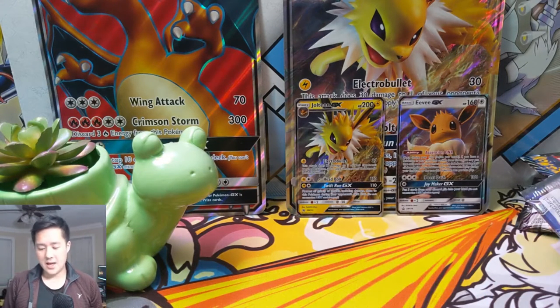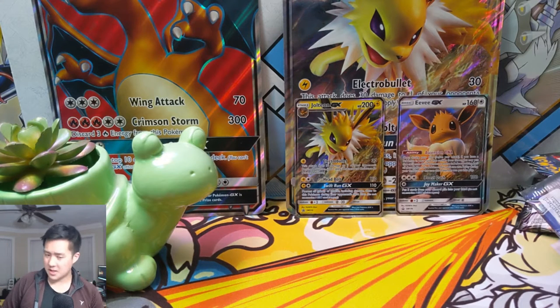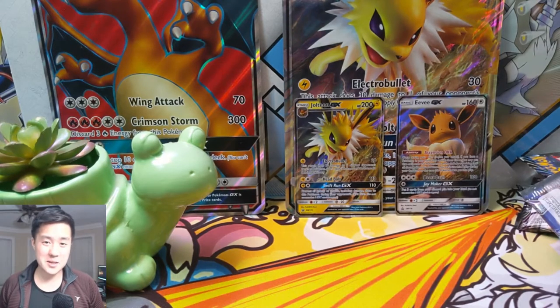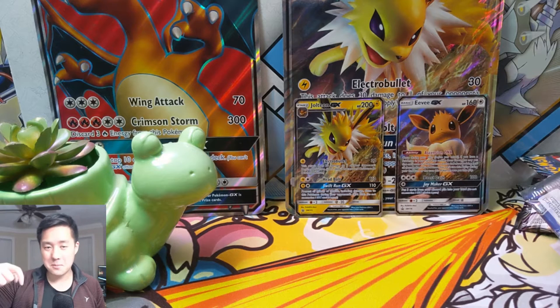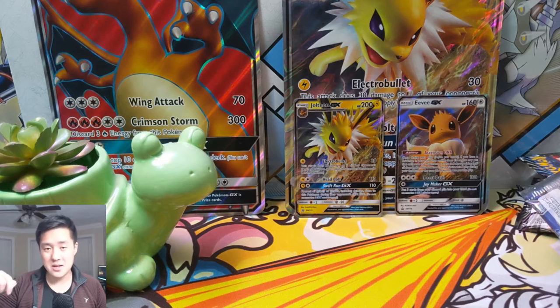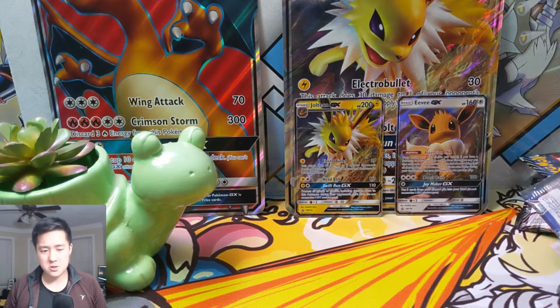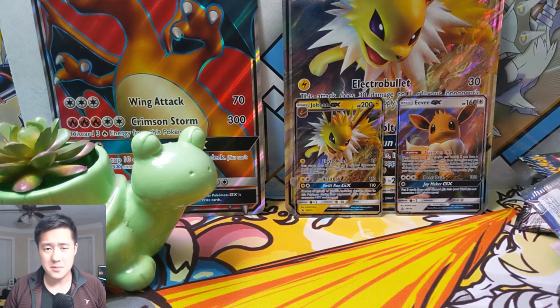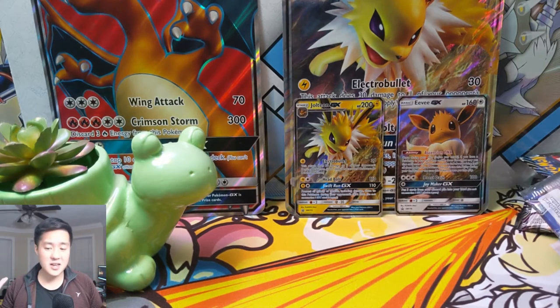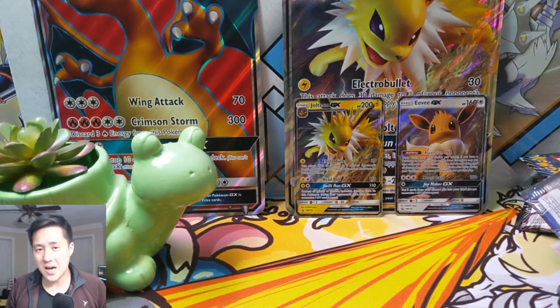I'm really happy with these promos and we've now opened all the Eeveelution box sets. If I did miss one, let me know in the comments below. Thanks for watching as always — hit that like button to support the channel and help us reach new viewers. If you're not already subscribed, hit that sub button and the bell for notifications. We upload basically every day at 3 PM Eastern and again around 7 PM, so tons of content to come. Thanks for all the support — I'm Wanted Turtle and I'll catch you guys next time, peace.